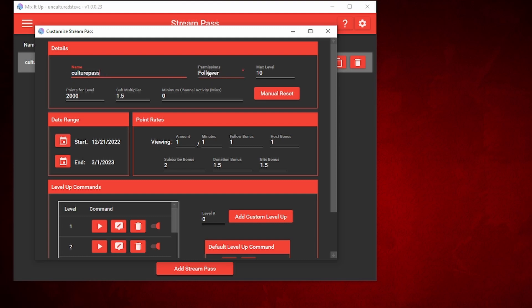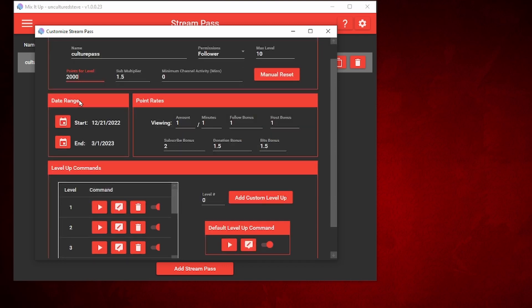For the permissions, I added just Follower, so only followers have access to the Stream Pass. The max level is 10. Points per level I set to 2000. The sub multiplier gives them 1.5x more, and the minimum channel is zero. You can also set a date range — I set mine to December 21st, 2022, ending on March 1st, 2023.